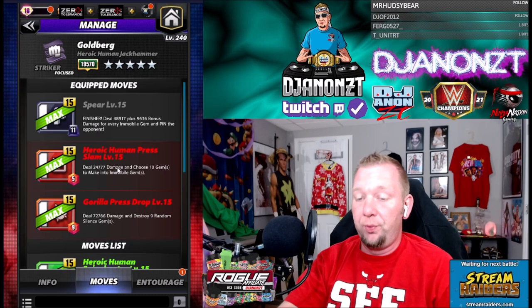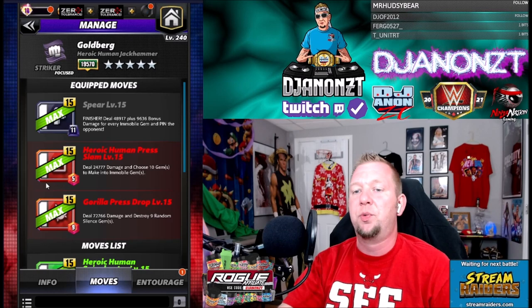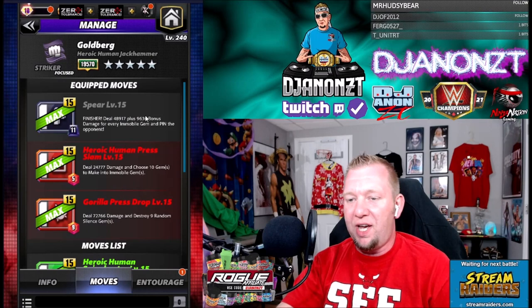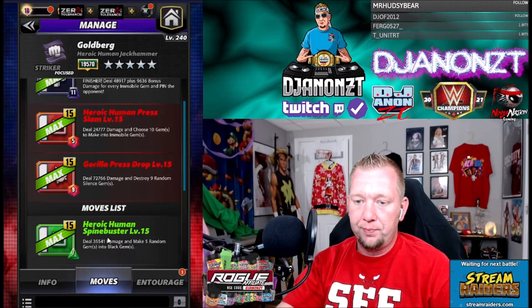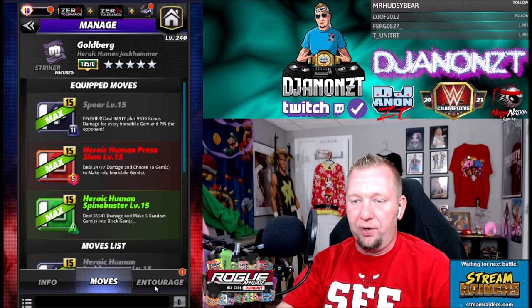The gorilla press drop destroys silence gems, but we don't use silence gems, so it's going to be specific to another opponent — but it does 72,000 damage. The gorilla press drop is nine-charge red, deal 72,000 damage, destroy nine random silence gems. The other red move is five-charge heroic human press, deal 24,000 damage and choose 10 gems to make into immobile gems. Then the finisher, the spear, is 11-charge black — deal 48,000 plus 9,636 bonus damage for every immobile gem and pin the opponent. So the red move will do extra damage but we probably want to make random black gems — how are we going to fill the finisher if we use the gorilla press drop? I don't even know.